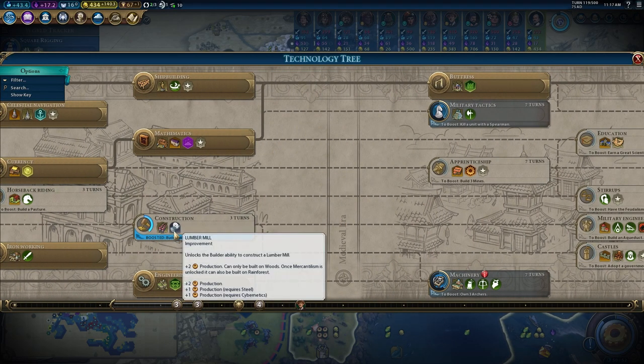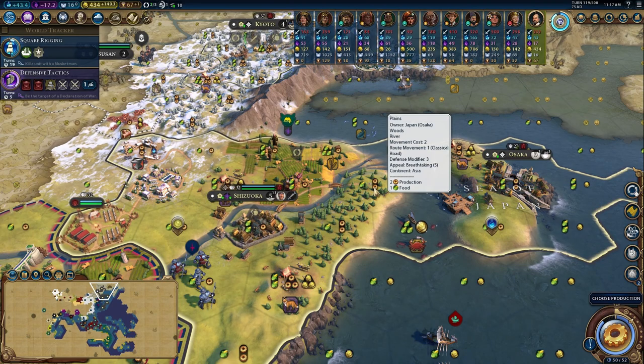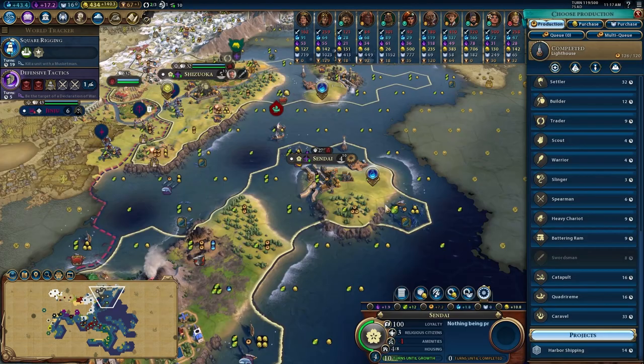The lumber mill - if you just look at how many trees we have - it's like our only source of production. We've got one here for Osaka, which could do so much for their production. And a city like Kyoto, if you get those improvements on the trees, these yields would just be insane. We've got another trader slot opened up; I'm going to wait to buy one though.